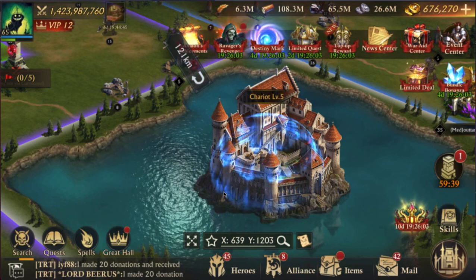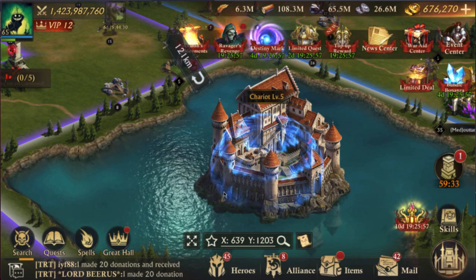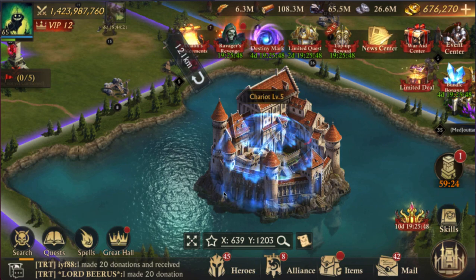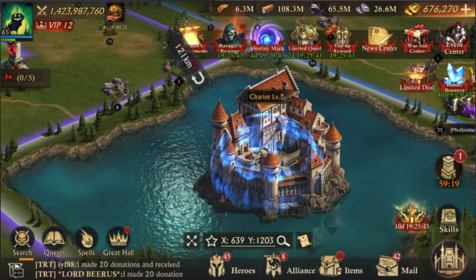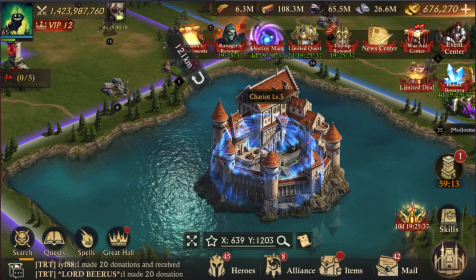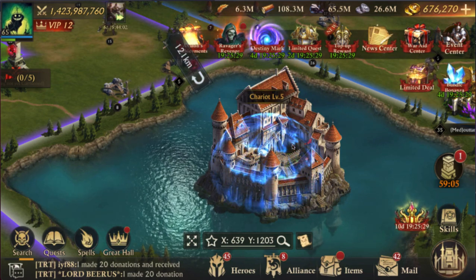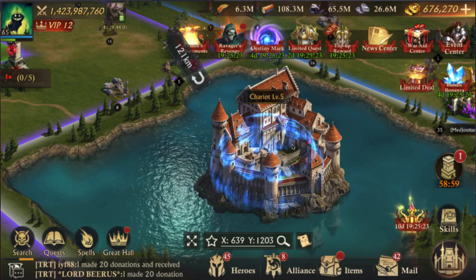Another update to clarify: you can't attack a castle that is a higher level than your alliance. That doesn't mean you can't attack a stronghold — it means you can't attack one of these map castles that's a higher level than your alliance. This is mostly going to affect brand new kingdoms, and I'm not sure if it applies to seasons as well, which may still affect newer kingdoms where most alliances haven't gone over level five.